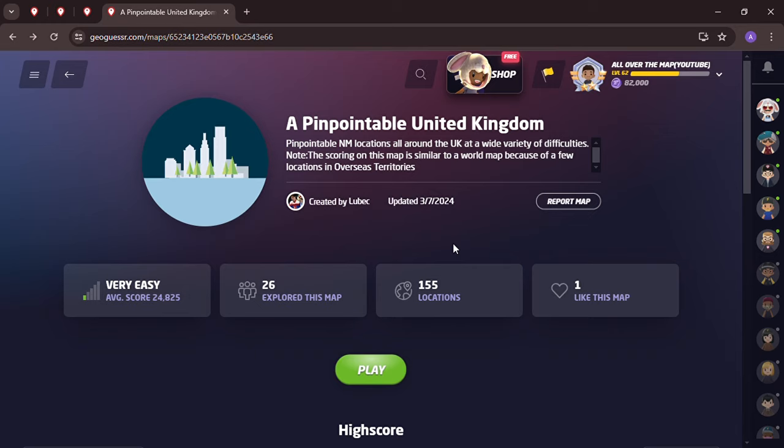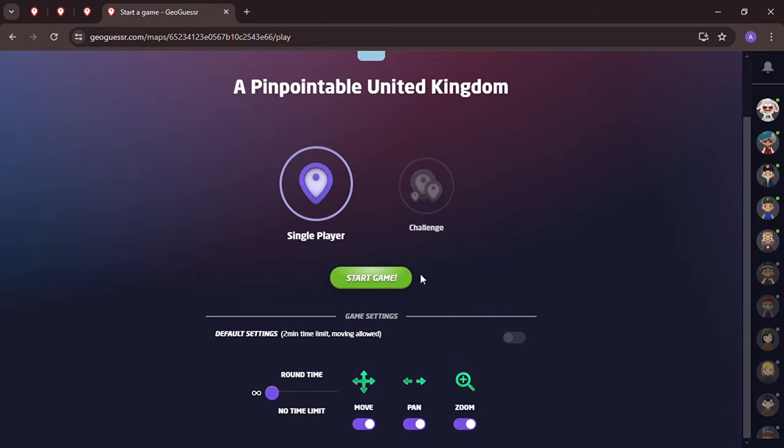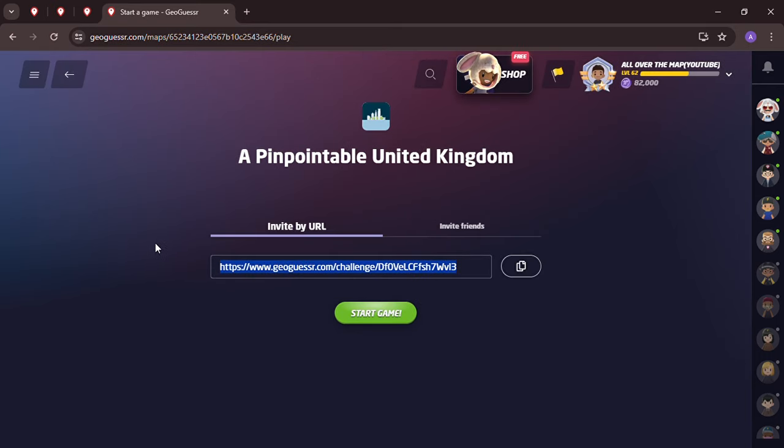It's a pinpointable United Kingdom, no move locations all around the UK at a wide variety of difficulties. The scoring on the map is similar to a world map because of a few locations in overseas territories. So is that the United Kingdom? I'm guessing Cayman Islands, maybe Turks and Caicos Islands - are overseas territories considered the United Kingdom? Cayman Islands, Bermuda - let us know. This is a no time limit, no move challenge. Play along, link in the description below.